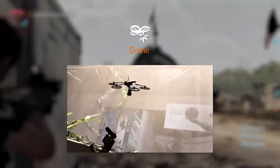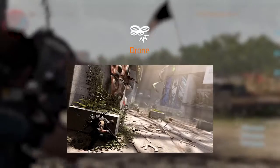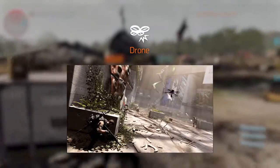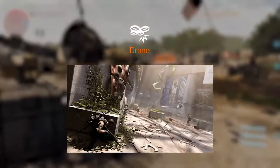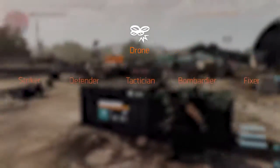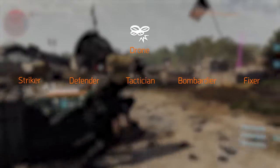Moving on to an airborne skill available in your loadout — the Drone. When deployed, the drone hovers around your shoulder and follows you around. Depending on what drone you equip, it can stay passively by your side until assigned an order, or it can automatically target your enemies and even friendlies in some cases. You'll be able to choose between five different loadouts for your drone: Striker, Defender, Tactician, Bombardier and Fixer.